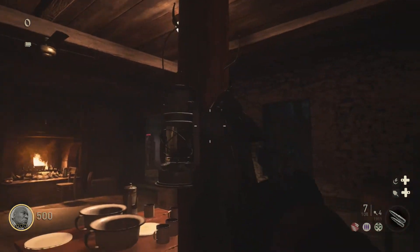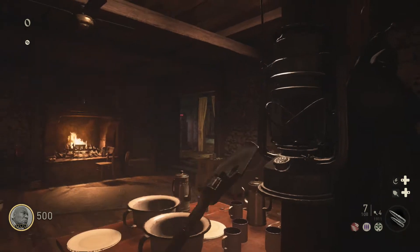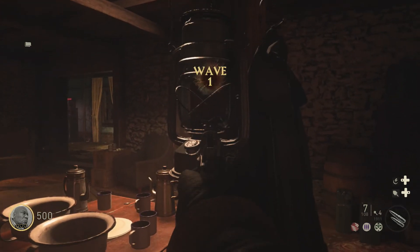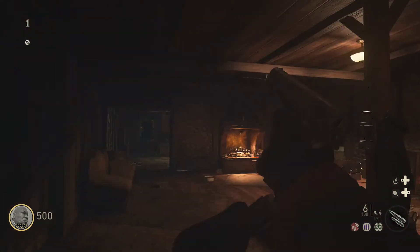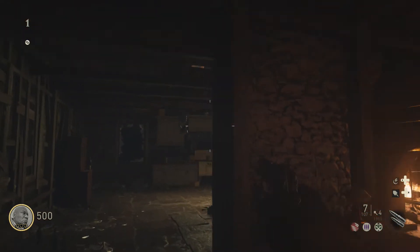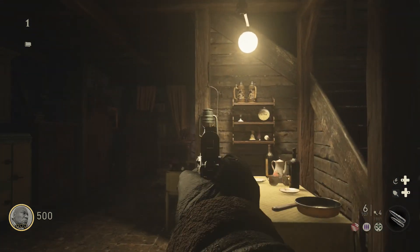This is where the first one is — you can either hit it or shoot it, and you'll hear the crow sound. The little blue light will show up, though that one's kind of hard to see. There's one right here going down the stairs on the pole, one in the kitchen hanging up, one above the table, and this is one of the outside ones.